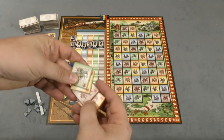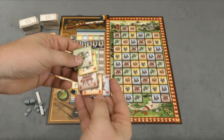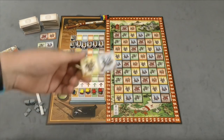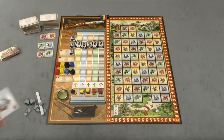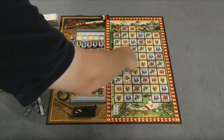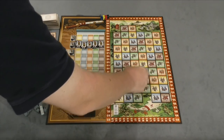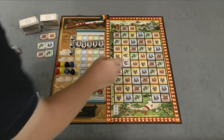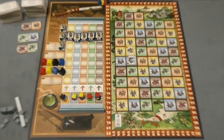Each player is also going to have these five single tiles. On your turn, the first thing you'll do is place a tile on the board. When you place a tile, you can place it pretty much anywhere you want — you just can't place blue on top of blue and yellow on top of yellow. Let's say I put it right here like this.